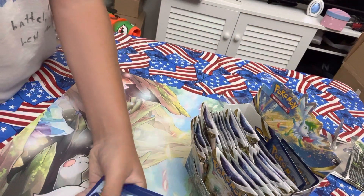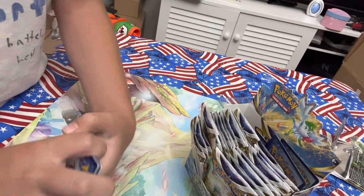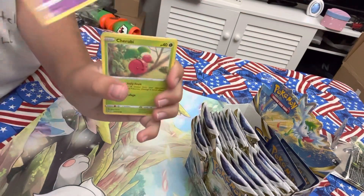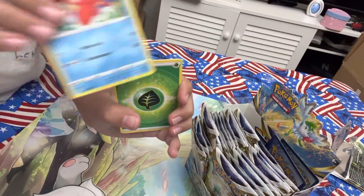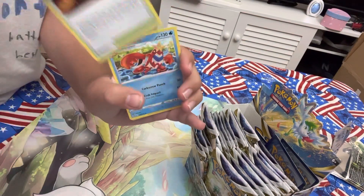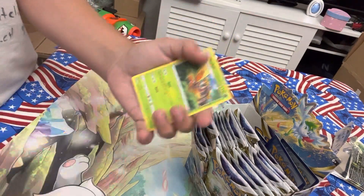Let's do the card trick. Alright, so you got Carablass, Clefairy, Cherubi, Saw, Corpfish, Energy, Hitmontop, Magma Basin, Crawdont, Muck, and Motham.